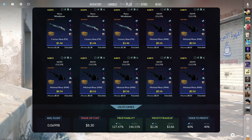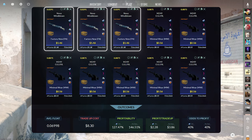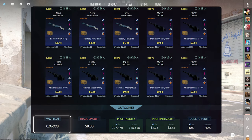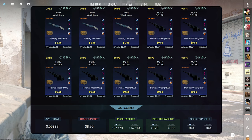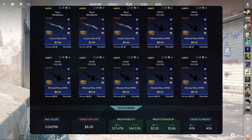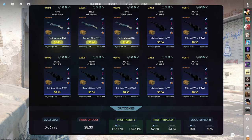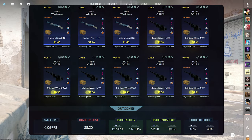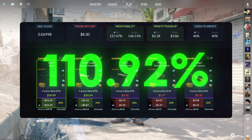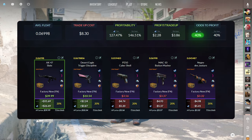Today's mil-spec to restricted tradeup is the best of them all. This tradeup consists of 3 StatTrak Factory New and 7 StatTrak Minimal Wear mil-spec skins from the Snakebite case below a 0.07 average float. The easiest way to do this is getting the Factory New skins below a 0.0291 float and the Minimal Wear skins below a 0.0875 float. Get the StatTrak Factory New skins for $1.46 or less and the StatTrak Minimal Wear skins for $0.56 or less. This tradeup costs $8.30 total and has a 127.47% profitability after Steam fees with a 40% chance to profit each time.